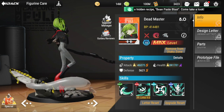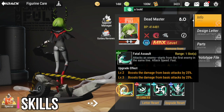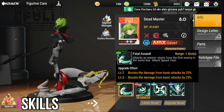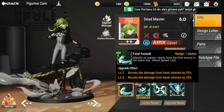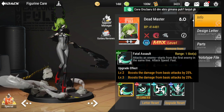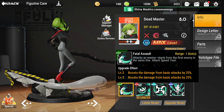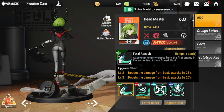Starting off, let's look at her skills. Her attack is called Fatal Assault. Range is one slot — attacks an enemy starting from the first enemy in the same line. Attack speed is already fast. Upgrade effects: both level two and three each give 25%, boosting damage from basic attacks by 25% each, so 50% total.